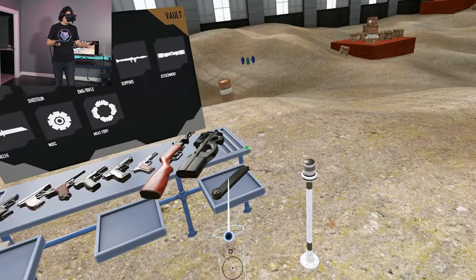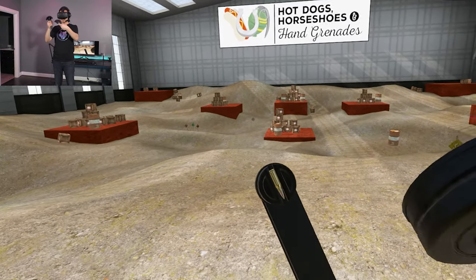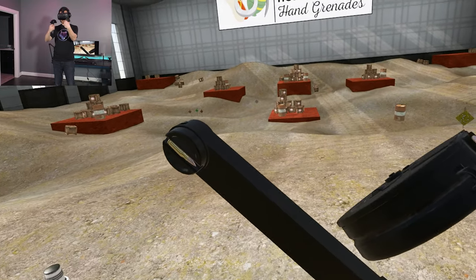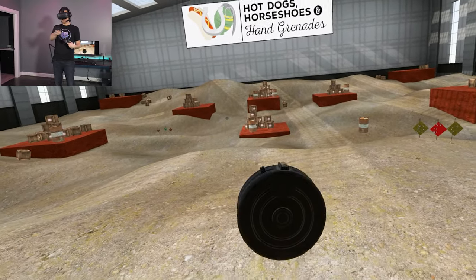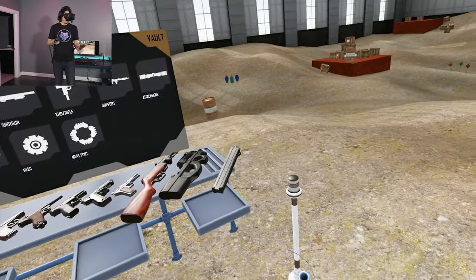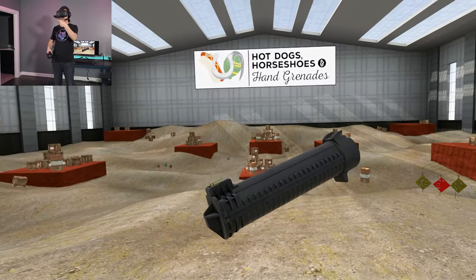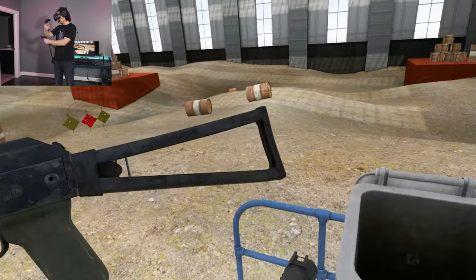It also differs from a standard box magazine — while this one is from a P90 and has the round twist at the end, for the vast majority they just line up in double stacks. That gives the helical magazine this unique fat shape, which also serves as a hand guard. That is definitely how you're going to be holding it.